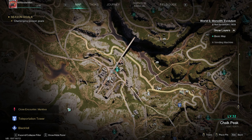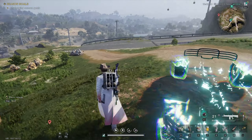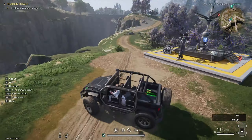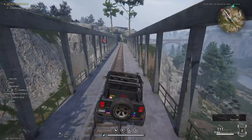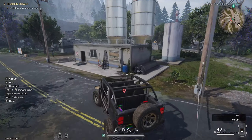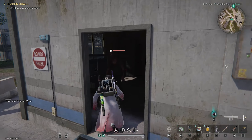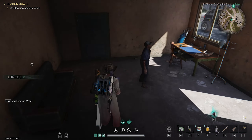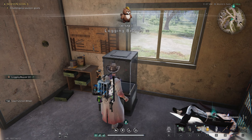The next securement unit is located at Chow Peak near the refinery right here, so let's just use this teleportation tower. After respawn, place your vehicle and follow me. Right here in this little building — just gonna clear them out — you have another securement unit, this time with a logging beaver.